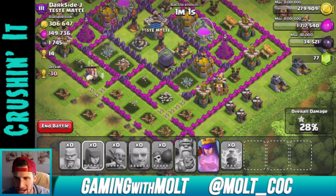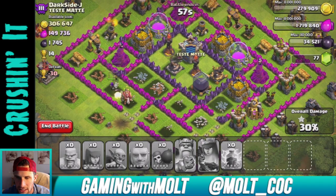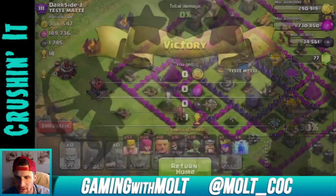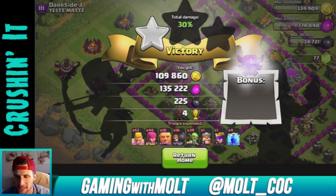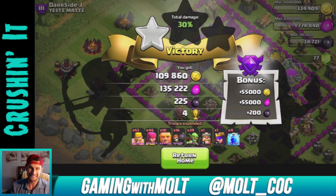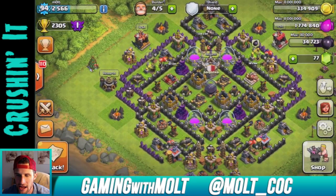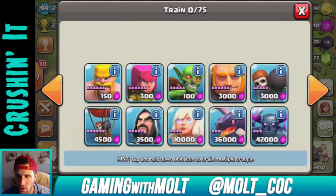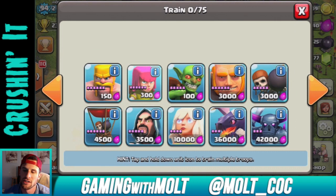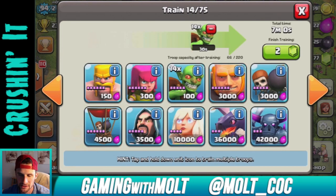We've gotten a lot of regular elixir. I'm going to make her go invisible so they focus on the rest of it, and I'm actually going to end the battle right there so she stays relatively alive. That's an okay raid — it could have been a lot better with the dark elixir. I'm just going to quickly train up a bunch of barbarians, archers, and some goblins.